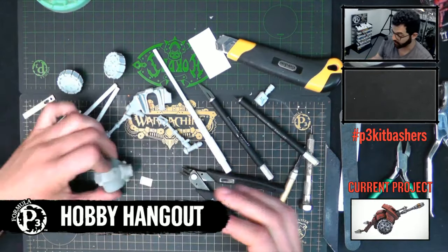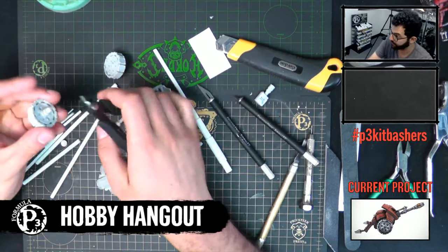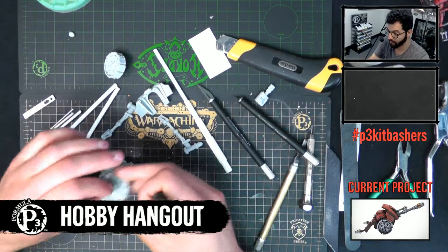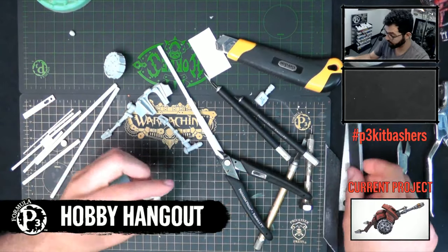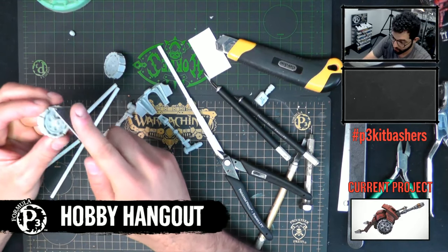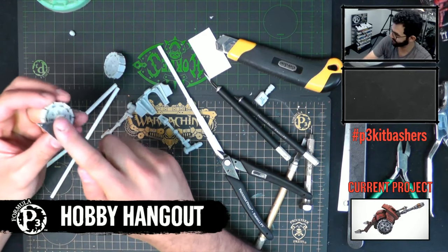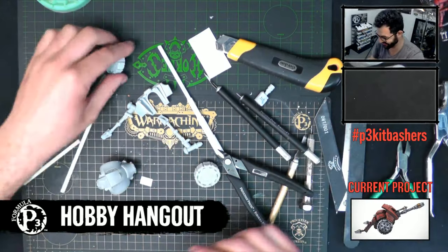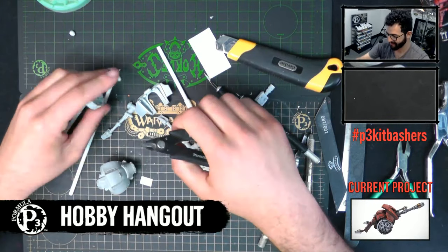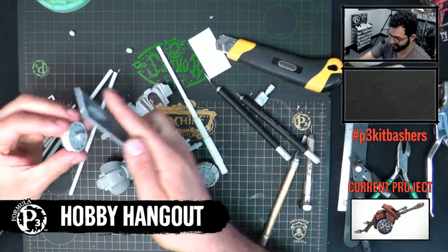Evan, how did you get into all this stuff? Building model kits is just something I've always done since I was about five years old - building Gundam kits and Games Workshop stuff. Ever since then I've just slowly tried to make my own sculptures.